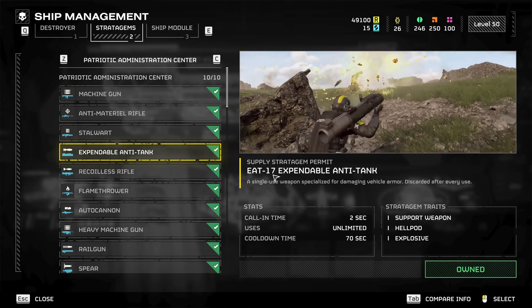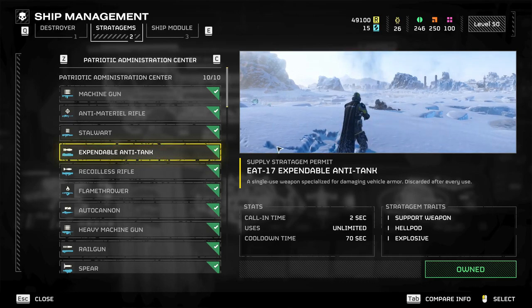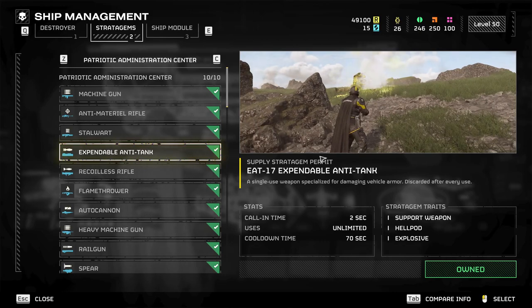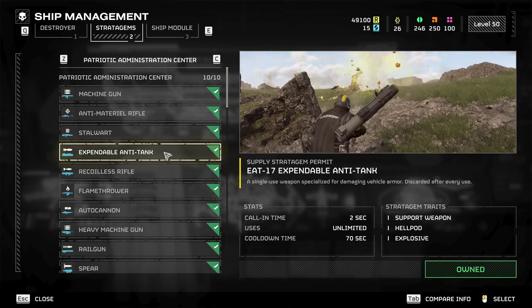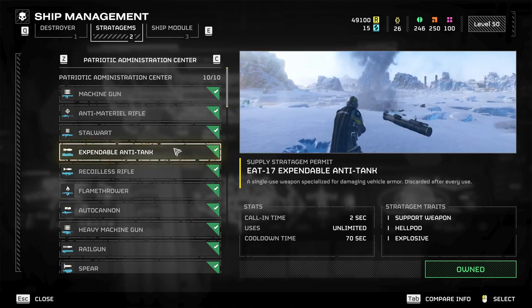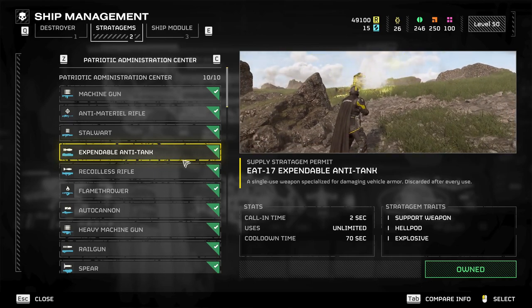EATs — Expendable Anti-Tank. I just found out the EATs-17, someone said the elite speak is 'eat it,' which is pretty cool. You'll never go wrong with these. If you have a free slot and need something, this is a great team weapon — it pops two up. It's really fast, like just over a minute to get it back. You can spam these and they're really, really great. You can throw them off your back. Generally one isn't enough to kill the big stuff — you need two — so you've got to coordinate, but it's still really, really good.